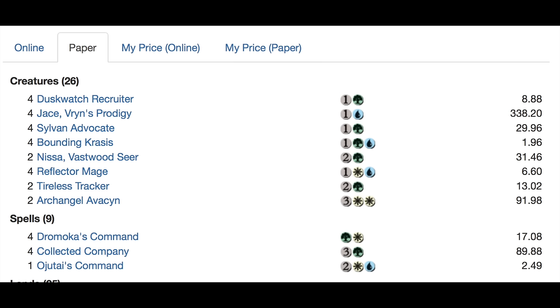Two Tireless Trackers and two Archangel Avacyns. Your spells are four Dromoka's Commands, four Collected Company, and one Ojutai's Command. You run into the problem at FNM of how do you get your four Jaces. Coco is about $20 a piece right now and I only imagine it goes up in price. Coco also sees play in Green-Black Aristocrats — anytime you need creatures, Coco is a two-for-one at instant speed. With 26 creatures, going six deep, you're going to hit one creature most of the time, possibly two.